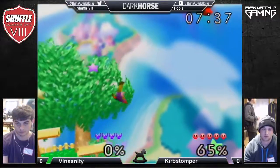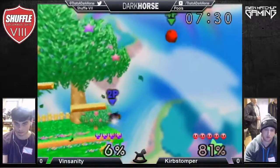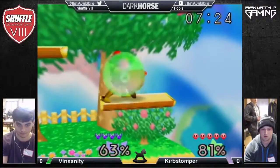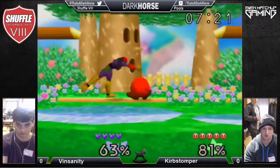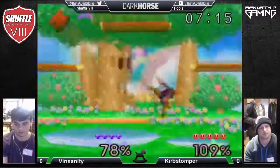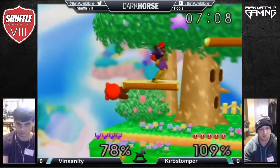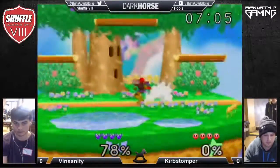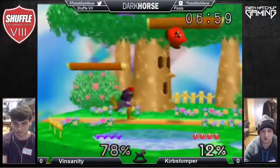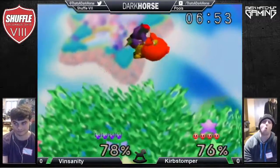Up B — talking about getting this edge guard but it's risky. This tournament is in Columbus, Ohio. The shield pressure — I think he could have shield broken if the up tilt had reached. Falcon's not giving up — he's trying to out-space Kirby and get some grabs. Falcon's main tool here is grabs — trying to get in between the up tilts, because if Falcon grabs Kirby he can do serious damage. Even if Kirby techs onto the platform, Falcon is really good at tech chasing up there.